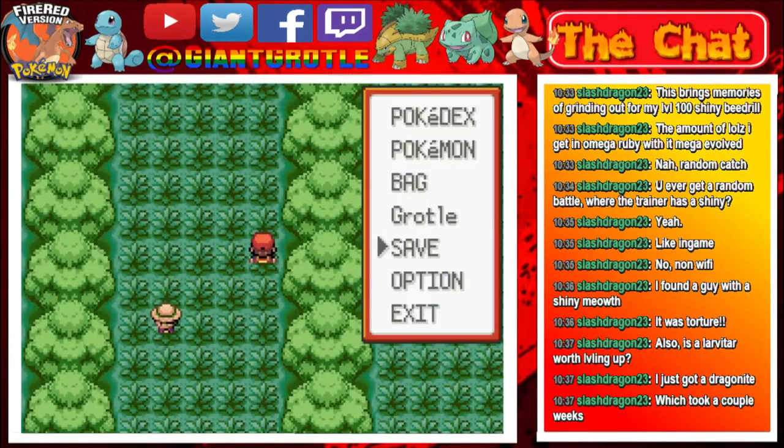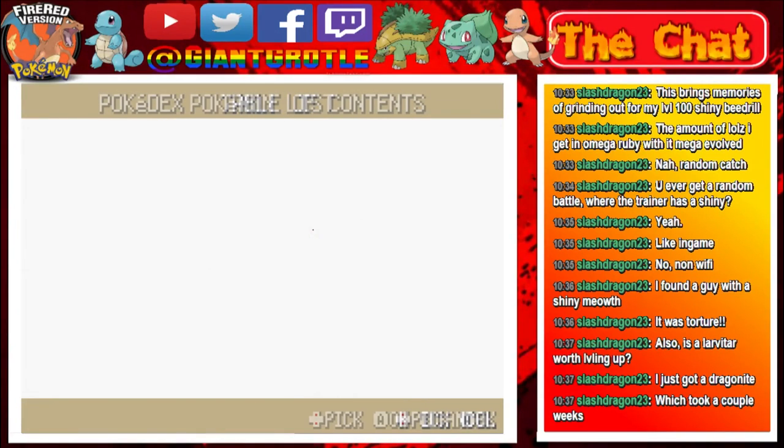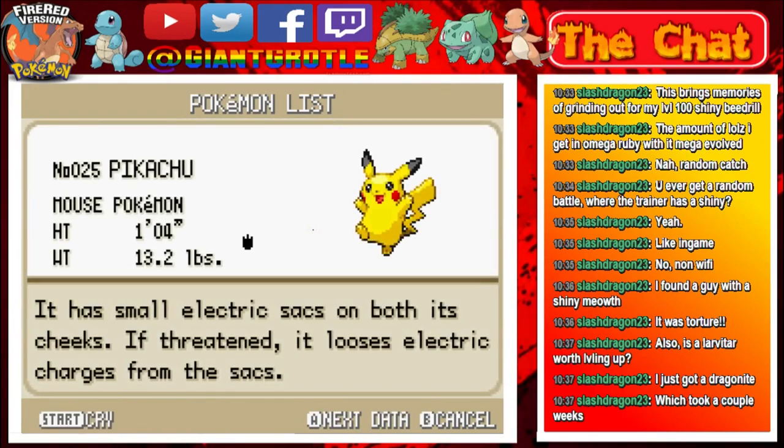So let's read its Pokédex entry real quick. Here's what your Pokédex looks like in numerical mode. Let's scroll down to Pikachu. So number 25 in the Pokédex — Pikachu, the Mouse Pokémon. It's 1 foot 4 inches tall and weighs 13.2 pounds. It looks like a little bear print for its footprint, like a little badge shape kind of thing.